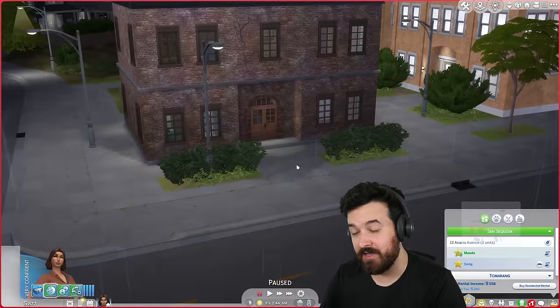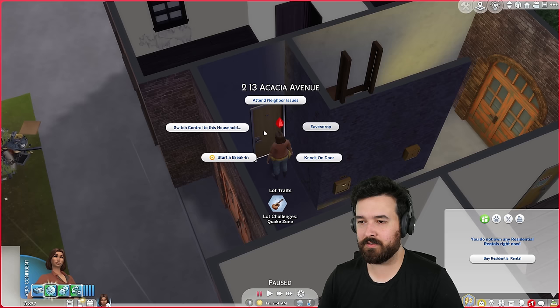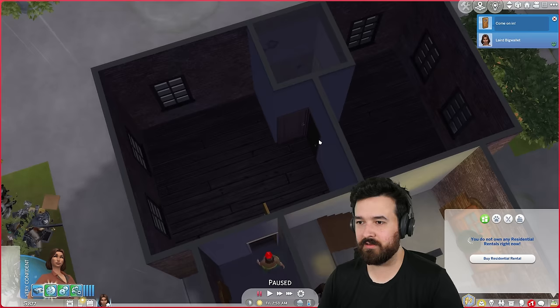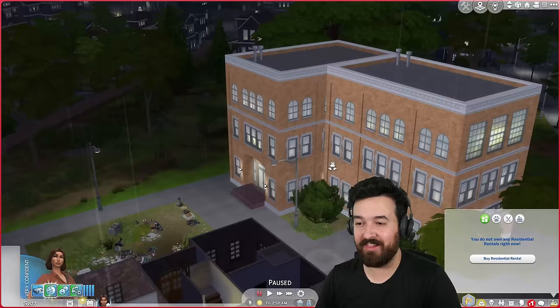One of the tenants, I'm pretty sure, is living in a completely empty apartment. I don't think there's anything in this apartment. Let's go find out — let me just knock on the door. Yeah, there's literally nothing here. I don't even feel bad about kicking this person out because that is just sad. They literally have nothing. The way we're going to do it — I don't want to break their leases because I'll get in trouble for that.